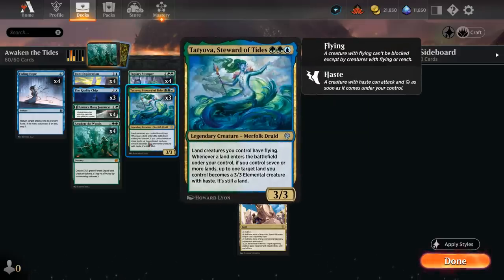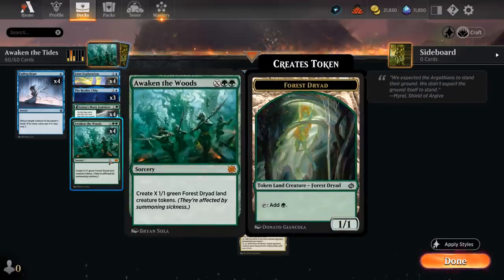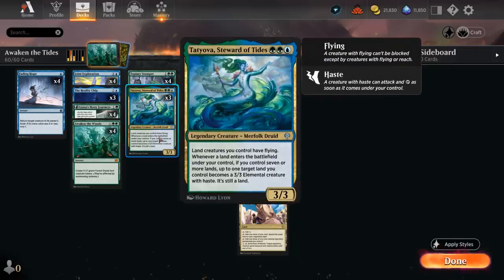Whenever a land enters the battlefield under our control, if we control seven or more lands, up to one target land we control becomes a 3/3 Elemental creature with haste and it's still a land. So if we cast Awaken the Woods with Tatiova in play, we get to upgrade all our 1/1 Dryads into 3/3 Dryads. They have flying thanks to Tatiova and also gain haste, so we can attack with them right away and potentially present a lethal out of nowhere.